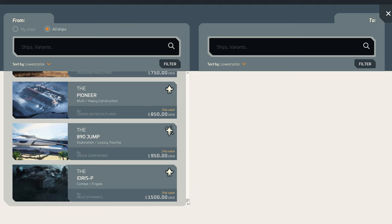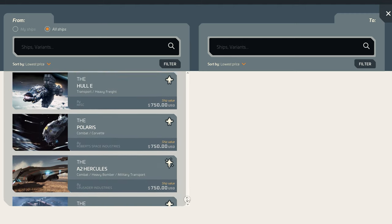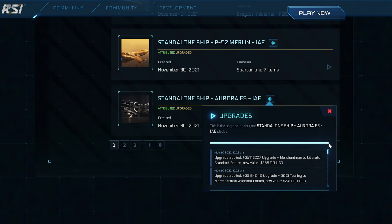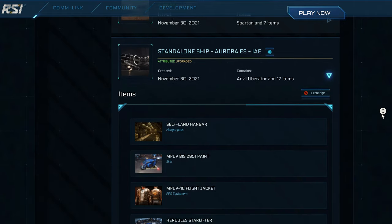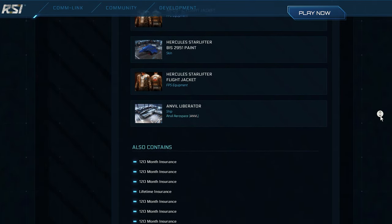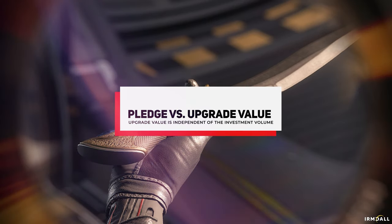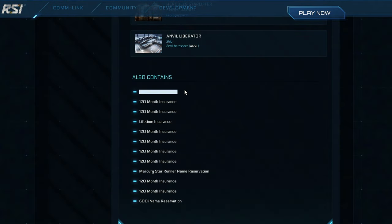This constitutes an upgrade chain, where you can save more than 50% on the final price of a ship. There are well over 20 steps possible for larger ship upgrade chains, which you can track in the hangar. Here you will also find all the additional items included in an upgrade that are still available, such as extended insurance periods and additional items. However, there are very expensive and specially limited ships on which an upgrade is not possible.